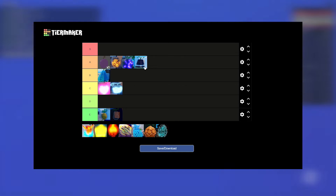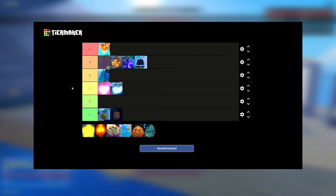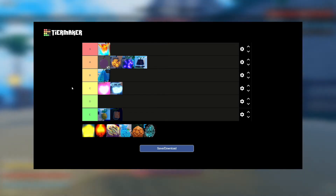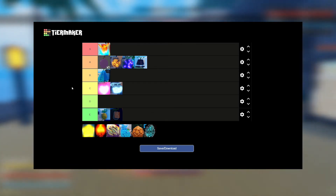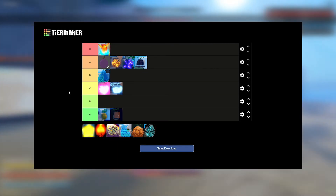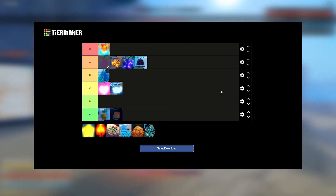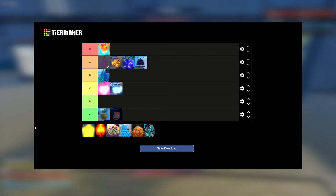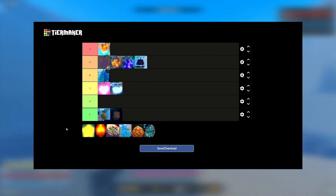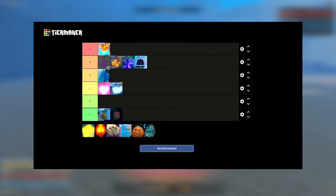Tori is one of the best — flight move, big AOE move, ultimate can hit multiple times and almost one-shot the boss. Great for teams, you can heal your teammates. Tori is just great all around for dungeons. I'd say it's like the third best because of the healing factor — you can heal yourself as well.